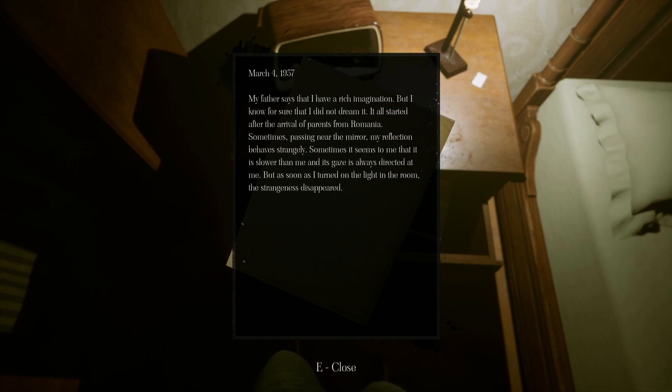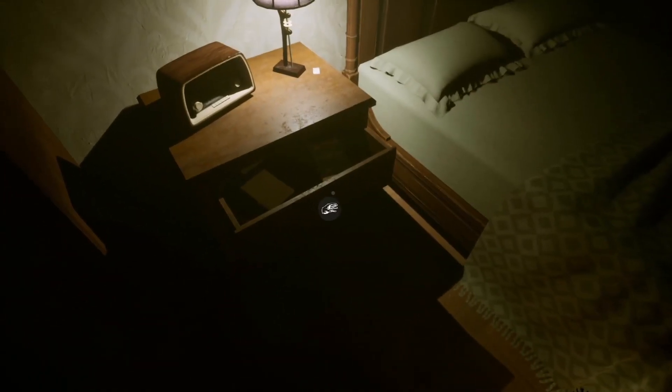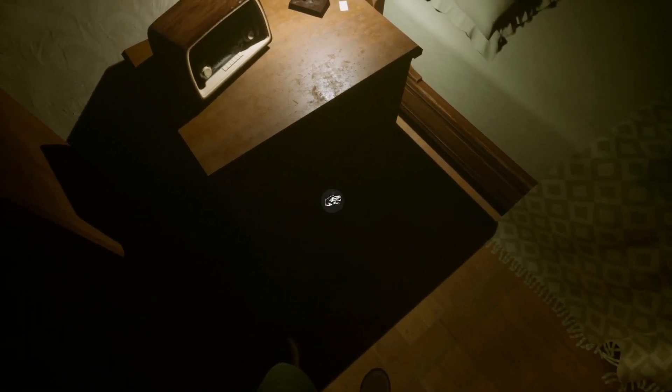My father says that I have a rich imagination, but he knows for sure that he did not dream it. It all started after the arrival of parents from Romania. Sometimes passing near the mirror, his reflection behaves strangely — it seems to be slower than him and its gaze is always directed at him. But as soon as he turned on the light, the strangeness disappeared. I heard that — who's stepping out there? Trying to freak me out? You got it.